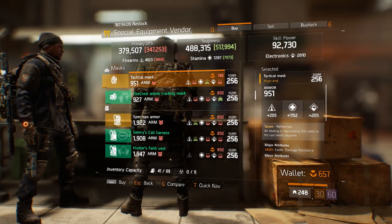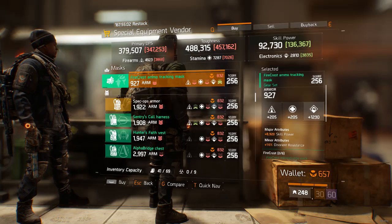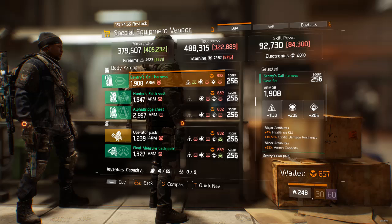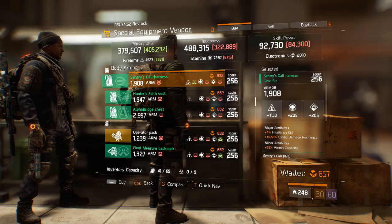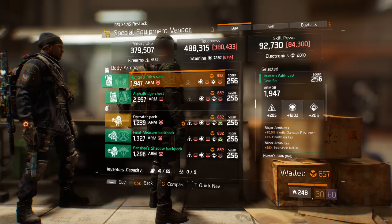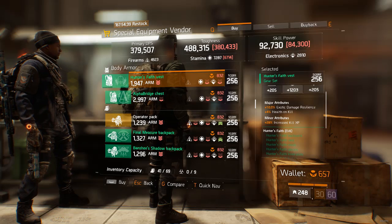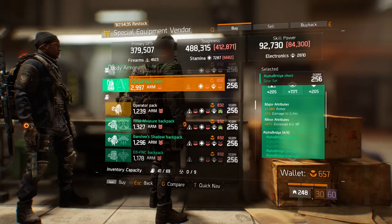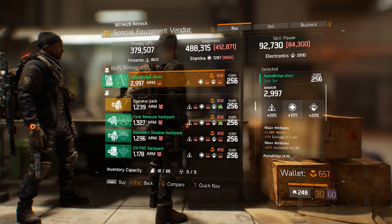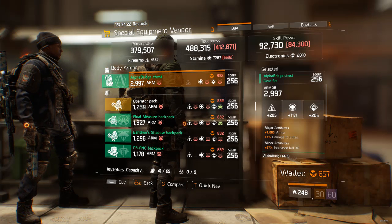We got a Refreshed mask — pretty low stam, no enemy armor damage, no good main stat. A Firecrest mask that rolled electronics and skill power — meh. Forceful chest piece — meh. Sentry's Call chest piece — pretty low firearms, armor is okay, it does have ammo but you'd prefer something else in place of health on kill. Hunter's Faith vest — stamina is decent, armor is actually pretty good, but you're losing out on ammo. Then we got a pretty decent Alpha chest — armor roll is pretty low, stam is also kind of low, has damage release.